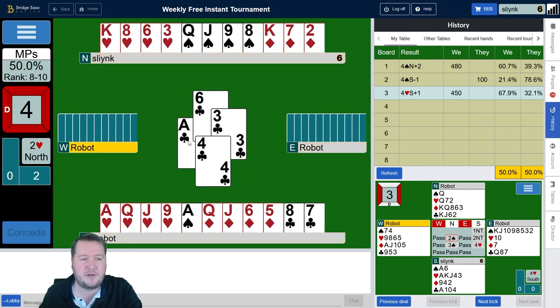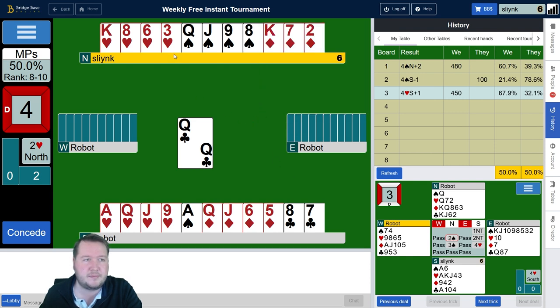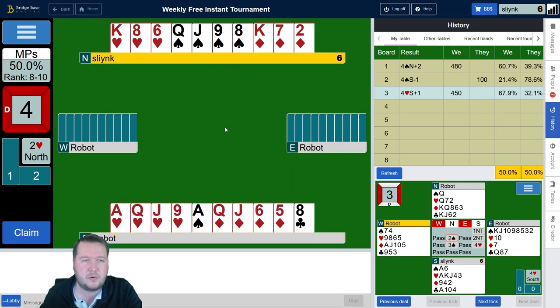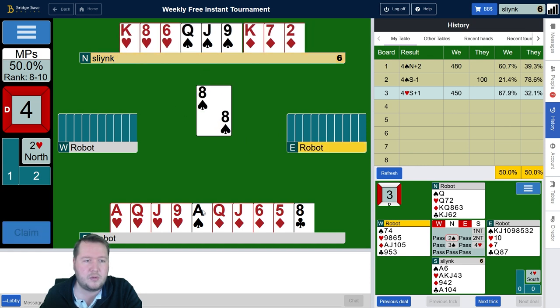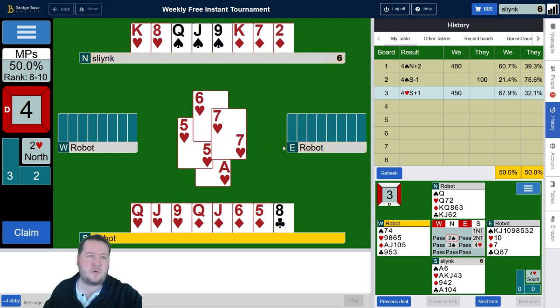Ace of clubs — so there's nine of the points from a passed hand, so the ace of diamonds is in the east hand. Entries are a little bit awkward. If hearts are 3-2 I'm all good; if hearts are 4-1, maybe I just want to trump the club, or maybe just continue with the queen of diamonds to knock out the diamond without committing to what I have to do. Queen of hearts — hearts are 4-1.